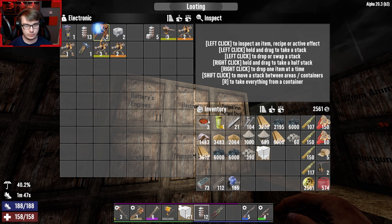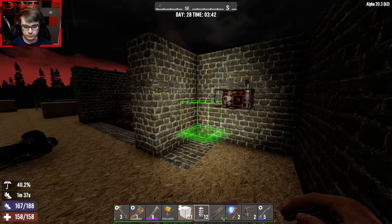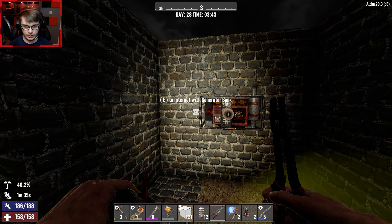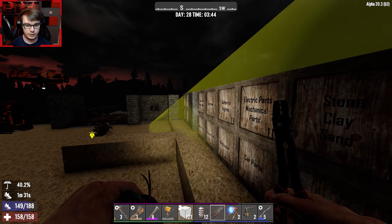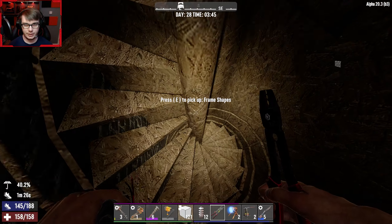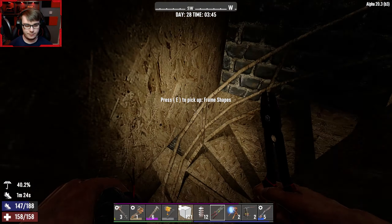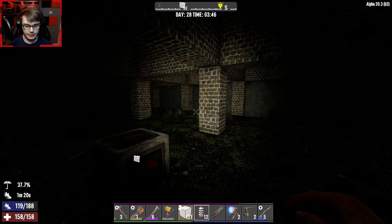I'm still confused why that's all bloody red — never seen that before. As for the electronics, we need a relay. It's all going to be done inside so it should be fine. If we go electric, get two relays and a wire tool. And also we need our shotgun turrets and stuff like that.